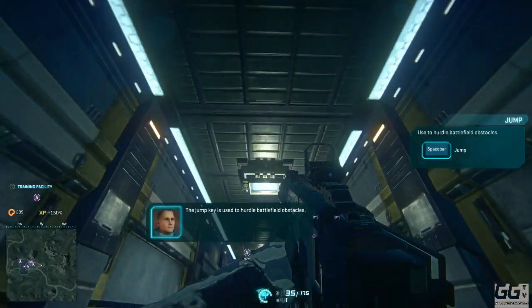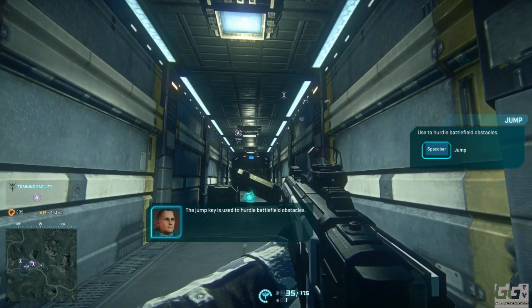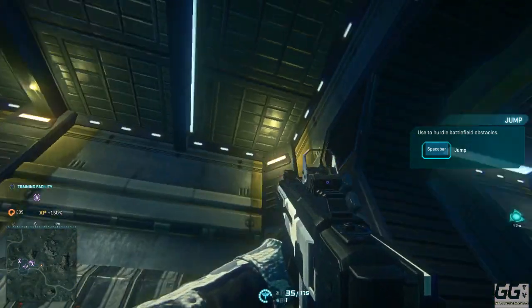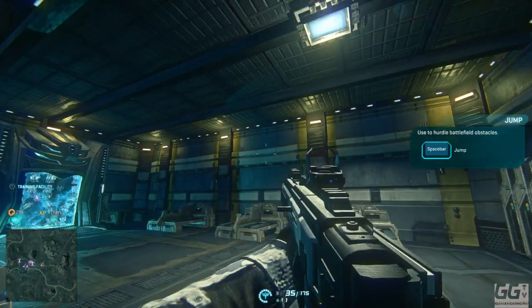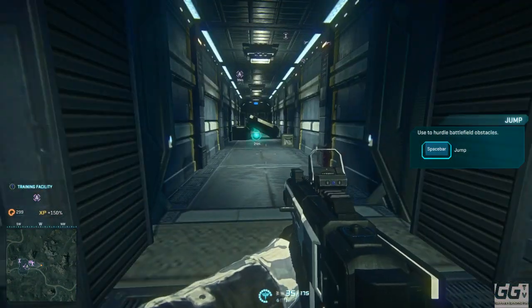'The jump key is used to hurdle battlefield obstacles, but jumping greatly reduces weapon accuracy.' As you can see with this map, they have done a great deal of optimization and upgraded the graphics a hell of a lot inside this, just because it's more or less a single player mode so they can do a lot more with the graphics than before.